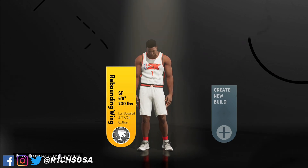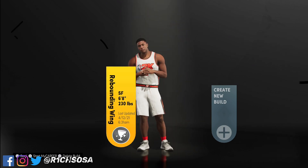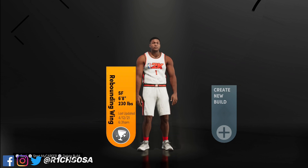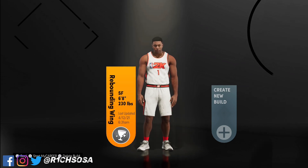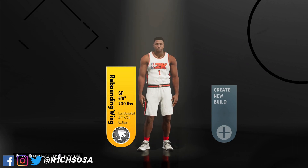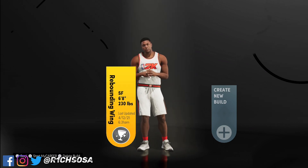We already know how overpowered rebounding wings are — pretty much a lockdown that can shoot. But with this one we're going to be able to get all of the contact dunks, do some post scoring as well, and on top of all that we still maintain the elite defense as well as the 80 ball handling.